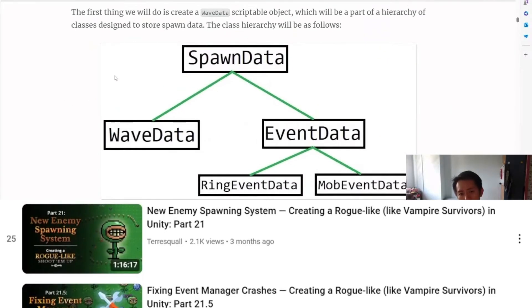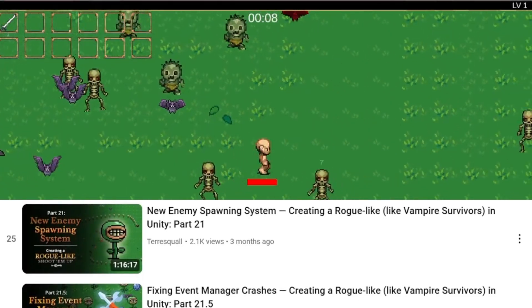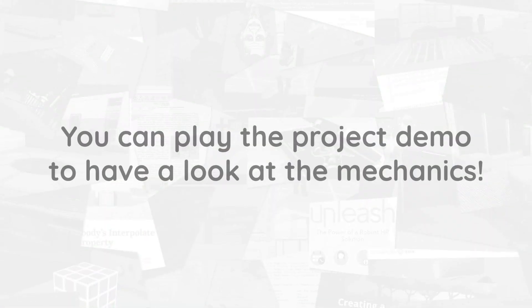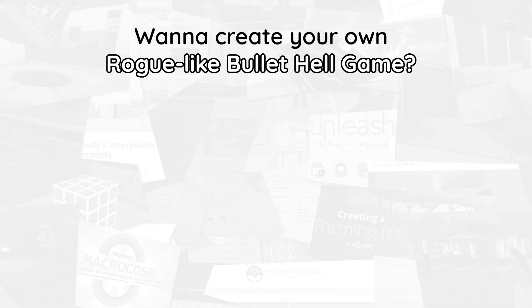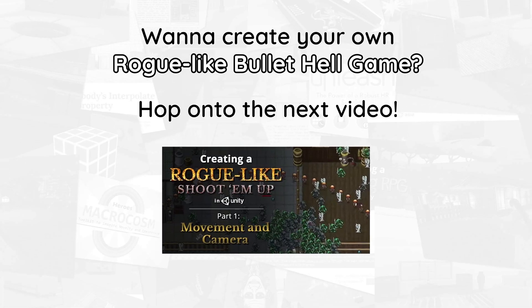A feature-packed enemy spawning system that will empower you to create any kind of mob you can imagine, including the infamous Flower Wall. If you'd like to see the end product of our tutorials, you can also check out the itch.io link to our prototype in the video description below. So, if you're ready to create your own roguelike bullet hell game, hop onto the next video, and let's get started!